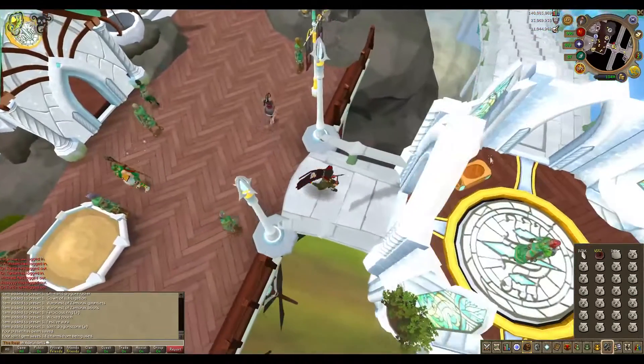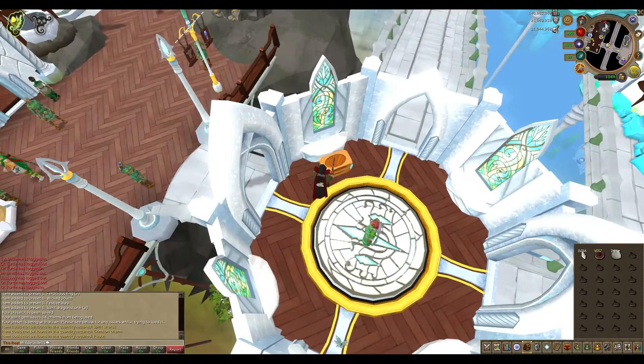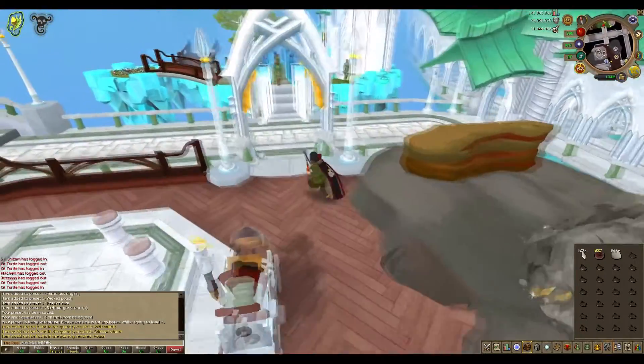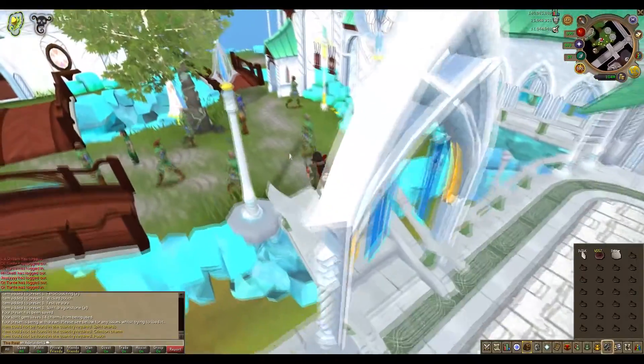I didn't know there was a summoning thing right here, apparently. There's the bank there, near the crafting and mining place and all that, and then there's just this thing here.